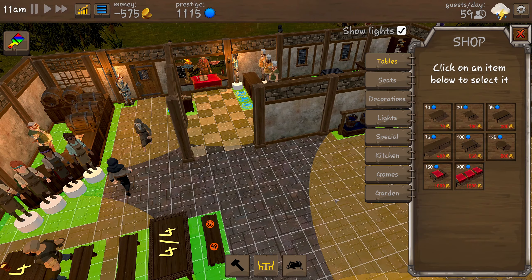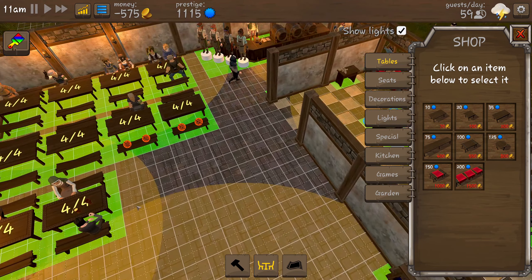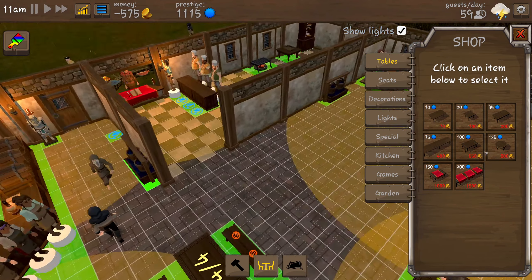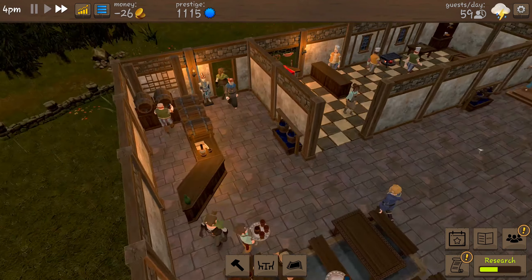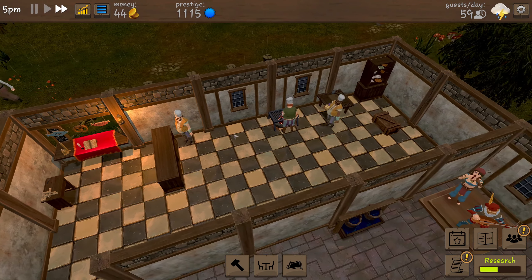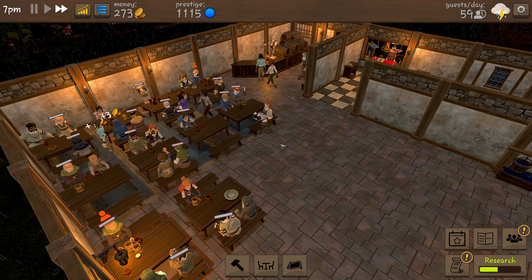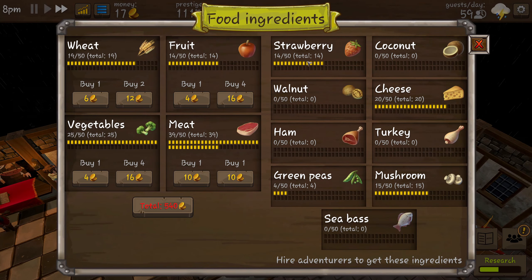I'm thinking we should probably move this item around there. We probably need another light in this area — another chandelier to cover this section, and the kitchen needs another light too. Our money is coming back now. Getting a bit low on meat — we've never bought any. I've just seen which way they're going so we are gonna turn it around that way. Our money is building up so we're going to spend it straight away on meat and also get some fruit and some wheat.